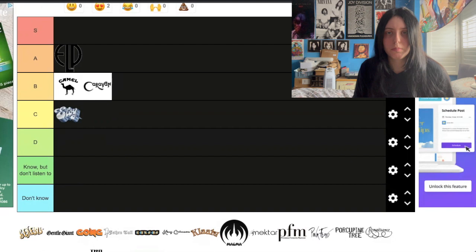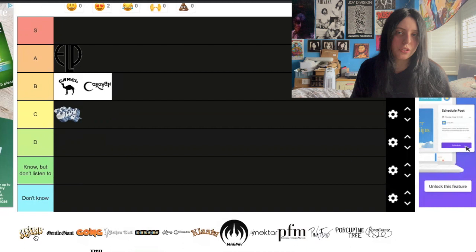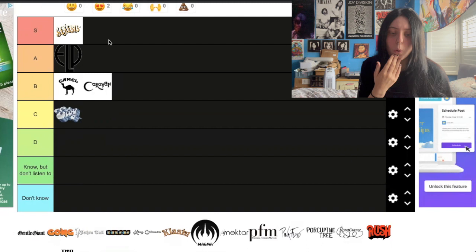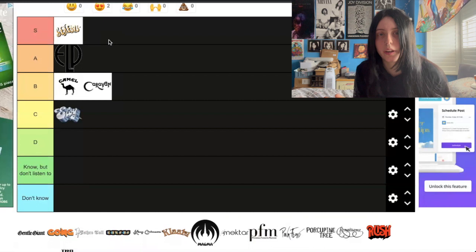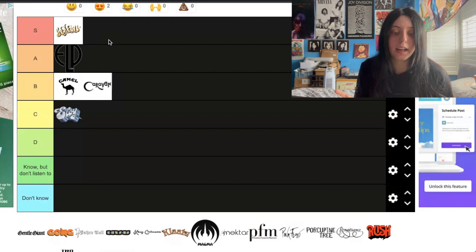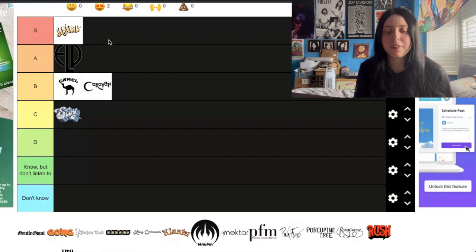That opinion might seem strange for this next one: I am going to put Genesis in the S tier. I'm not really that big into 80s Genesis, although I do really like some of the songwriting in that period. But their entire 70s output — all of those albums I listened to thoroughly and really, really enjoyed. Nursery Cryme is one of my favourite albums of all time and so is Selling England by the Pound. They deserve the S tier spot. With ELP, when they were bad I found it unlistenable; with Genesis, even the weaker stuff is still listenable.